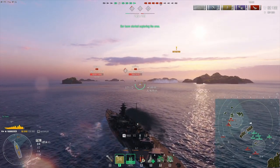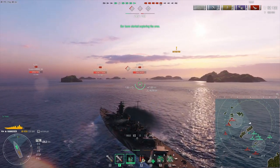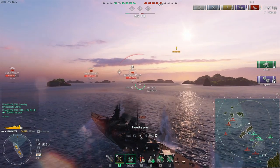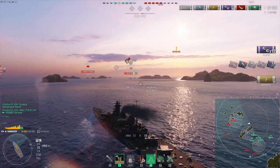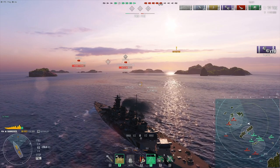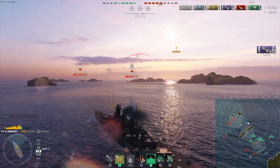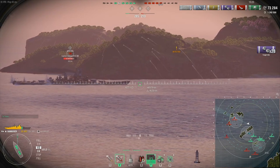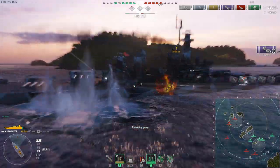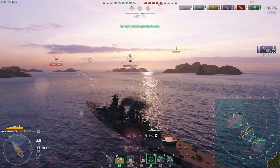I'm going to stop somewhere soon because I'll be focusing on the Montana. The secondaries will work on her — I am basically a secondary build. She has I think 32 128-millimeter secondaries, but obviously half of them are on one side, roughly, which means you only get half, but that's still a lot. They do penetrate 32 millimeters of armor, which means if Montana or Yamato shows her bow they start taking a huge amount of damage. Considering we only have eight guns, hitting five of eight shells at nine kilometers is actually really good.